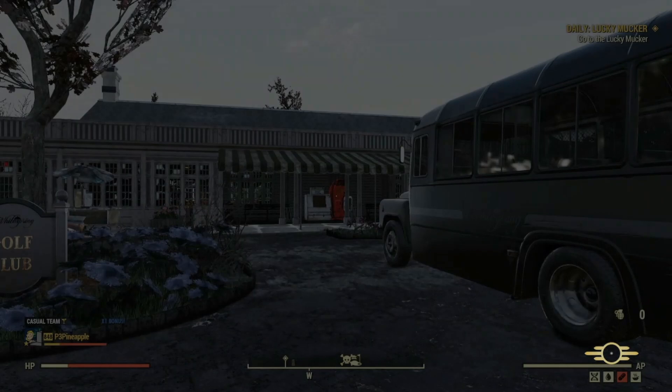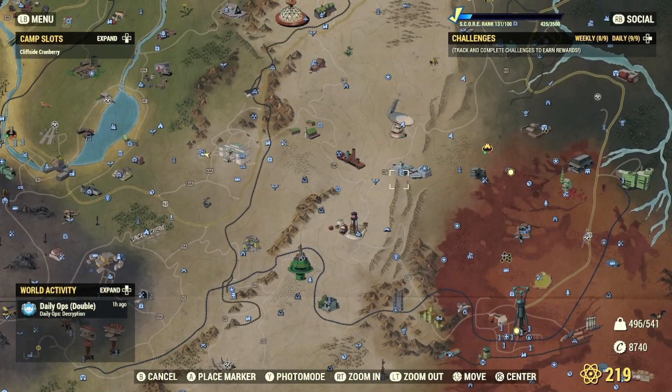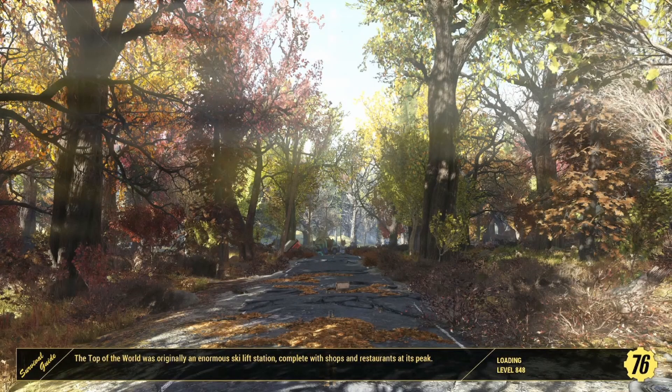Let's see if there's any more enemies to test this against. A prime location for any weapon spotlight video — let's go over to West Tech and try this out on some super mutants. Or as some people like to call it: West Test.